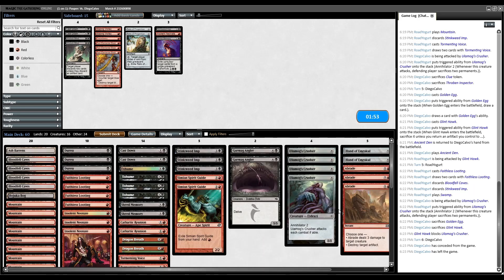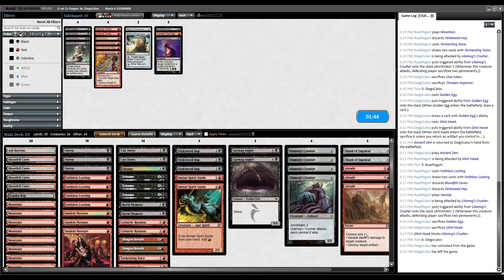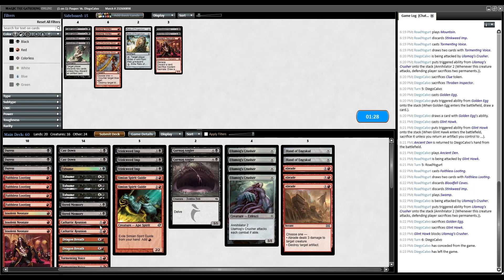After sideboards, we're going to go up 3 Abrades. This hits just about everything they play, and it can destroy their artifacts which includes their lands — nice when we're playing an Annihilator deck. We're going to go down a Stinkweed Imp, since we seem to have no problem finding them via Shred Memory and we hit Exhumes often enough. And one Insolent Neonate is a smaller threat in this matchup, so let's try it like that.